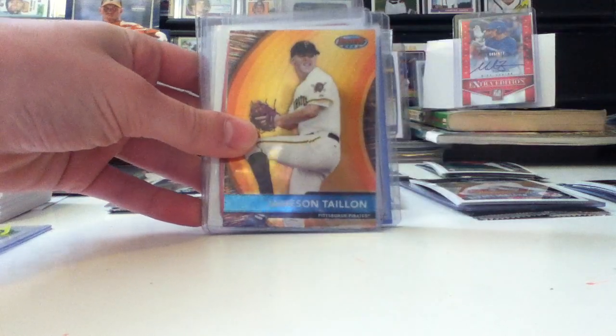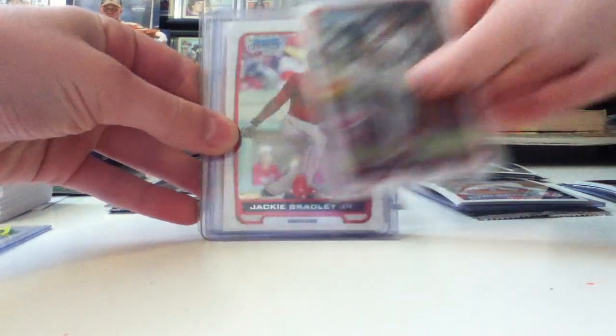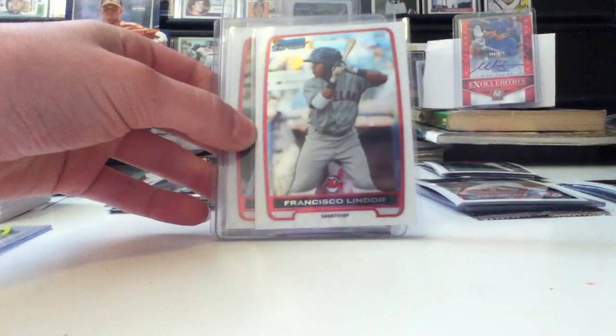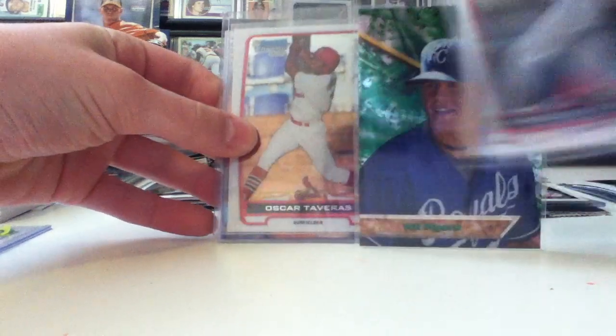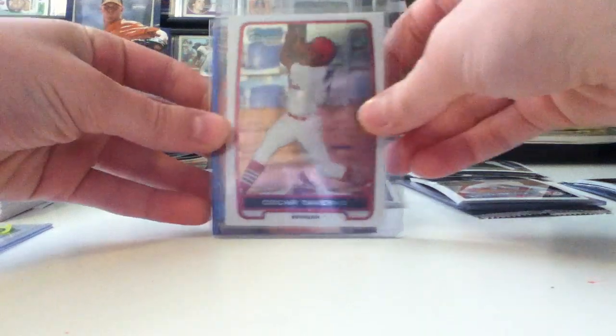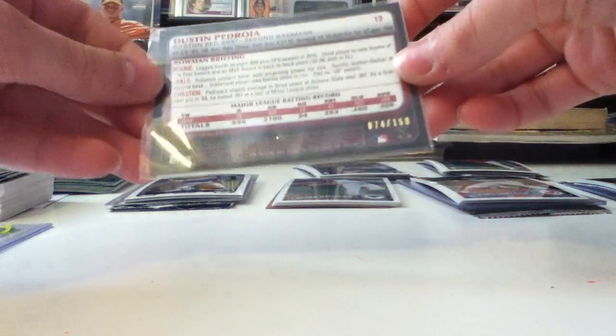Miguel Sano Top Prospects, Jamison Talian Bowman's Best, Carlos Martinez, Jackie Bradley Jr. — these are all Bowman Chrome guys — Francisco Lindor, Xander Bogaerts, Will Myers, Oscar Tavares, Jericko Profar, and a really nice Dustin Pedroia blue numbered to /150.